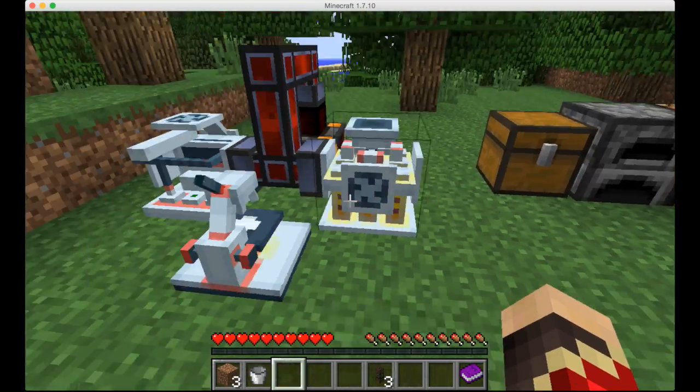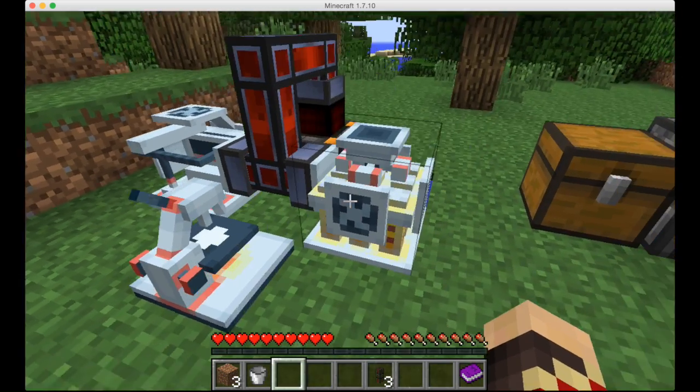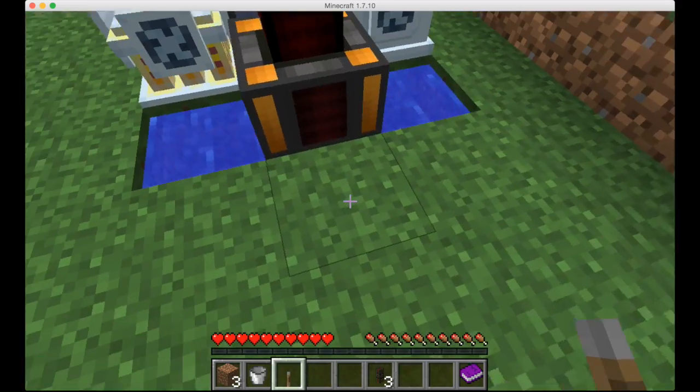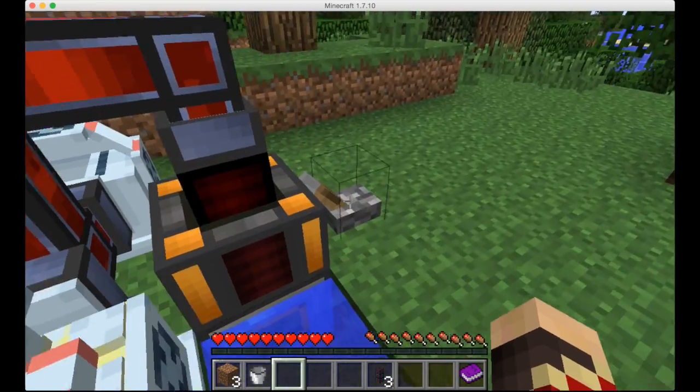This is pretty much it — this is your basic chemistry lab in Survival Minecraft. One more thing: put the lever behind the steam dynamo. Now I will explain everything.